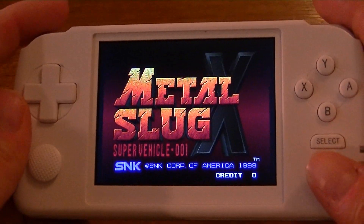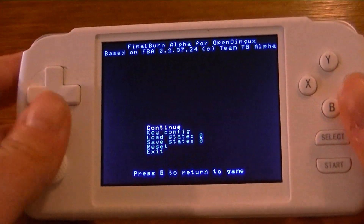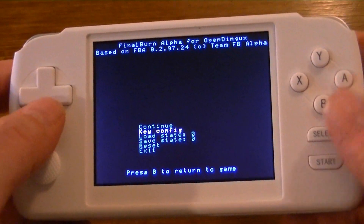Okay, to get into the menu, just press the left shoulder button, the right shoulder button, and the start button, and you'll be brought into this menu. You can go into Key Config — just highlight it and press A.